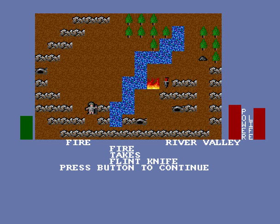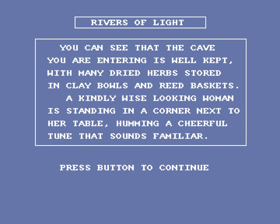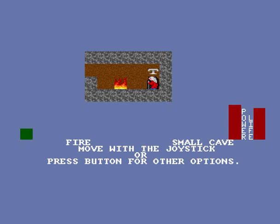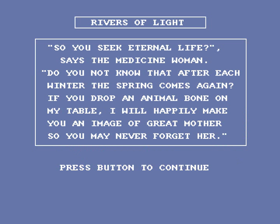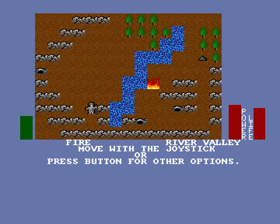So let's roll on up here and grab ourselves a flint knife. It's a terrible weapon, but better than fighting bare-handed. Any time we can pick, we can pull up a menu of options. Let's go in here and see what's up. You can see that the cave you are entering is well-kept, with many dried herbs stored in clay bowls and reed baskets. A kindly, wise-looking woman is standing in a corner next to her table, humming a cheerful tune that sounds familiar. The Medicine Woman says: do you not know that after each winter, the spring comes again? If you drop an animal bone on my table, I will happily make you an image of the Great Mother, so you will never forget her. If we bring a bone back here, we can get a statue of the Mother Goddess. Worth knowing.